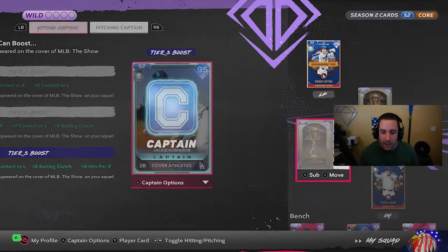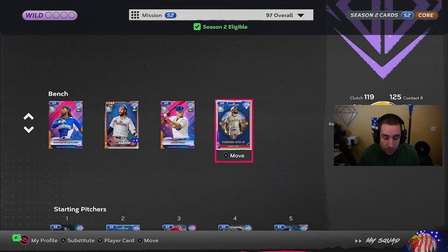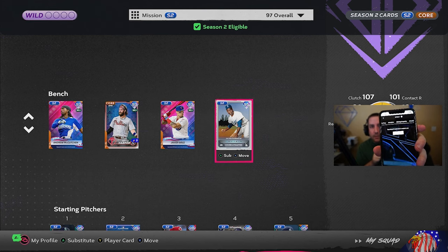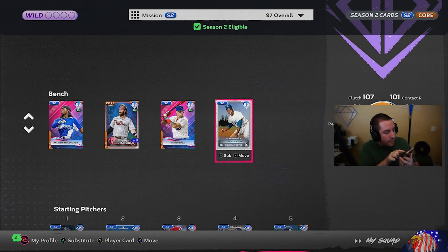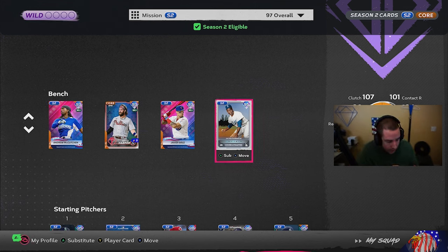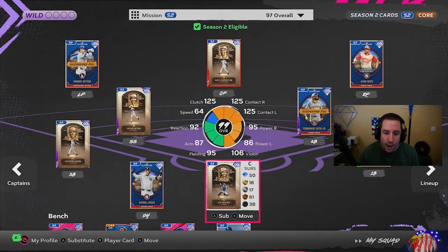Once you assign that captain, you will move that captain and replace them with your player from the bench. Now go back to the mobile app — there will be tabs at the top. Scroll over to hit captain, and you'll get a screen. Press view captains, and then up in the top right it's going to say assign. You're going to assign that captain and it's going to say it was successful.